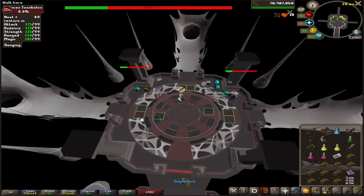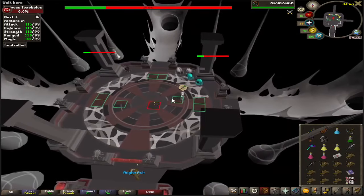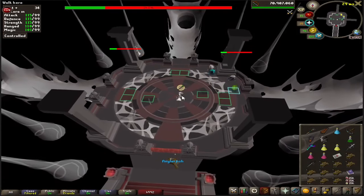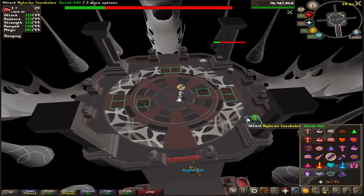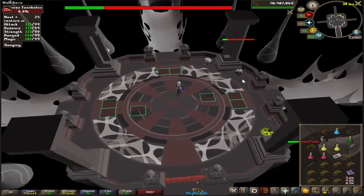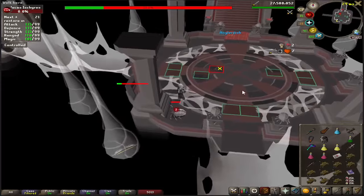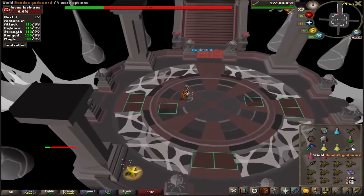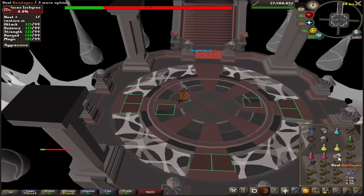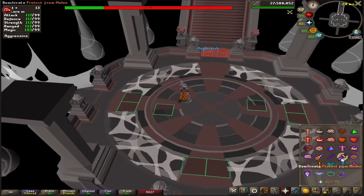Eventually you'll get to the end where the waves stop coming out. If none of your pillars are low, you could just stand in the middle until everything explodes — it only takes 30 seconds for the crabs to explode. If you want to save some time, finish off the last couple ones in the room. Once that's all done, put on your melee gear and your spec weapon, and grab a bandage or combat potion for some boosts.